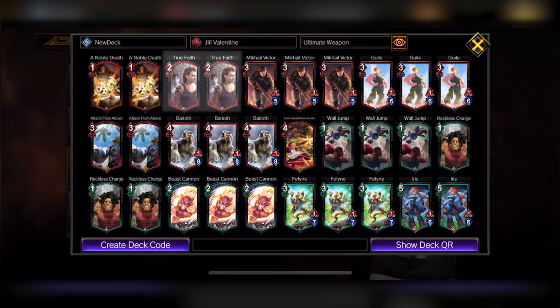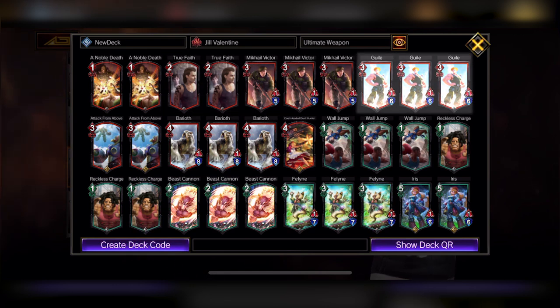Here's my deck showcasing that. I have Noble Death, True Faith, obviously power around those, Mick Holly, Victor — new card — Giles — new card. These are some of the new cards that came out with Jill that are gonna really help her combo game, her damage game, and we obviously need the green support card. Check it out and let's see how good my Jill is.